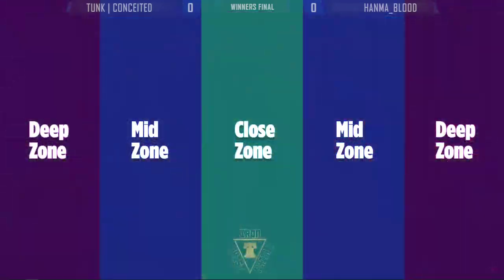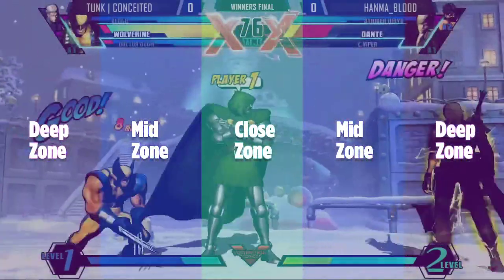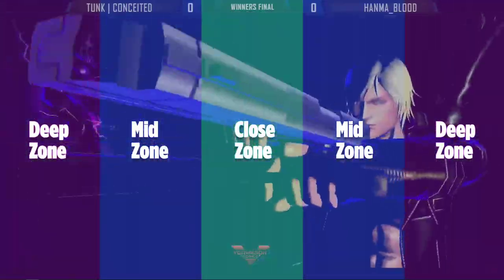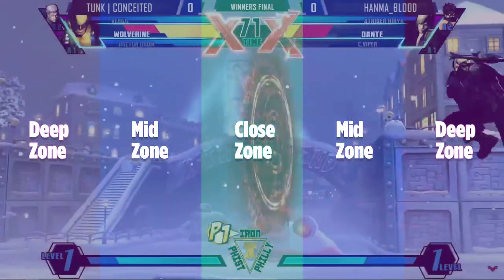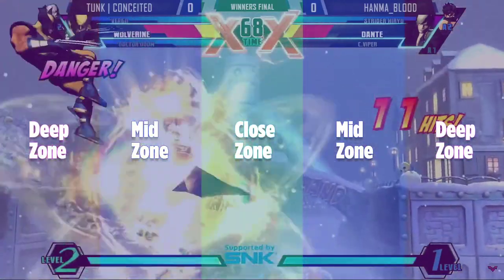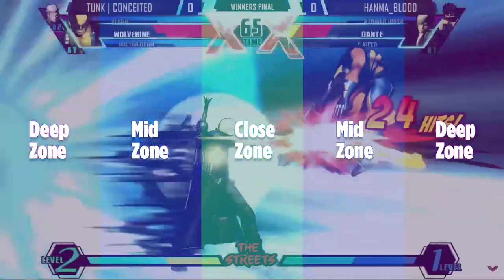He backs up, dashes in, gets the hit — probably X-Factor there. That's the consensus of all of this. I hope this helps. Next video I'm working on my Tron tutorials, and I'm also looking to get zone resource breakdowns for every single character so you guys can see their strengths and weaknesses. Stay tuned for that, and I'll catch you all later. Thanks.